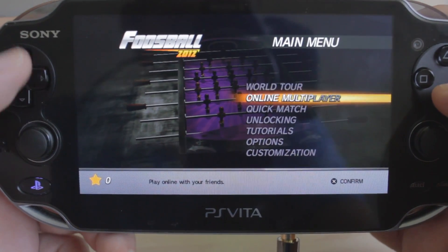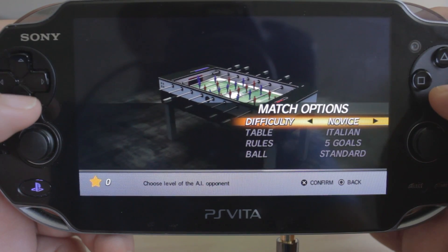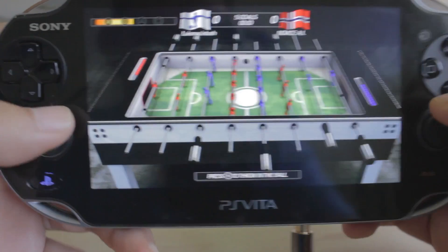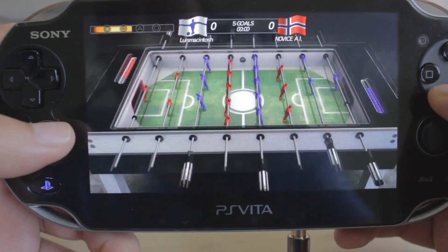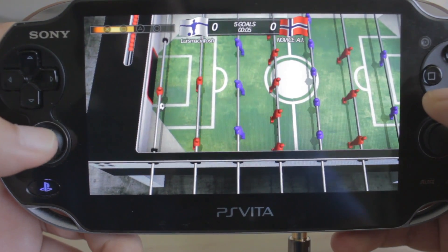How's it going guys? This is Luis with the GamingBlock Network and today we're going to give you guys a little preview of Foosball 2012 for the PS3 and PlayStation Vita. You can currently pick this up on the PlayStation Network for $7.99, or if you have a PlayStation Plus account, you can get it for $5.99 and save yourself some money.